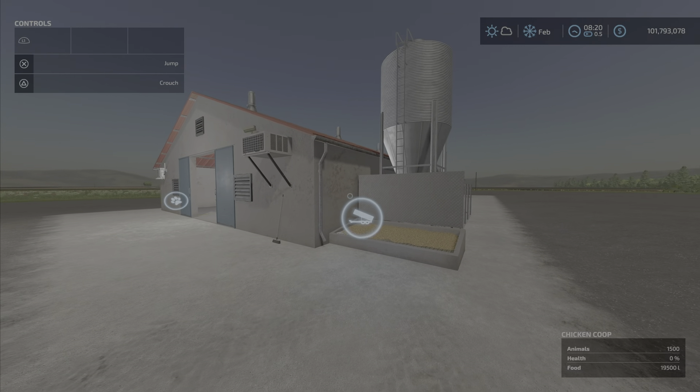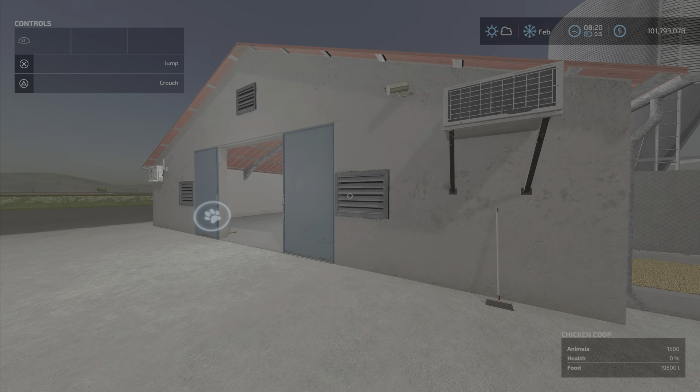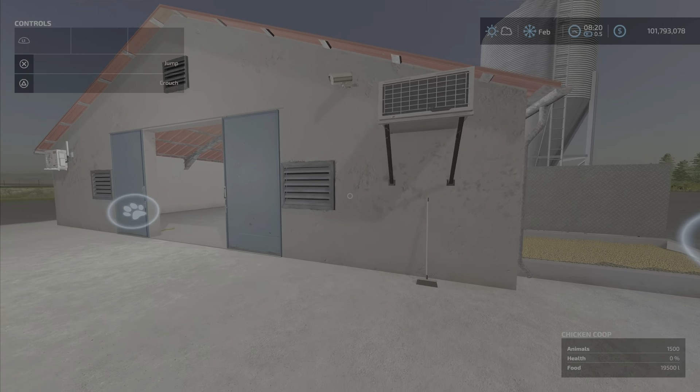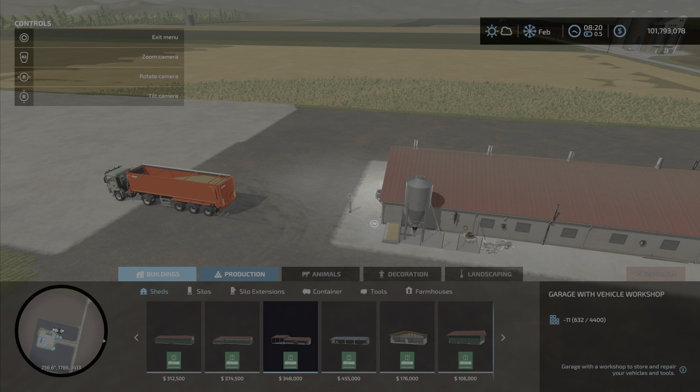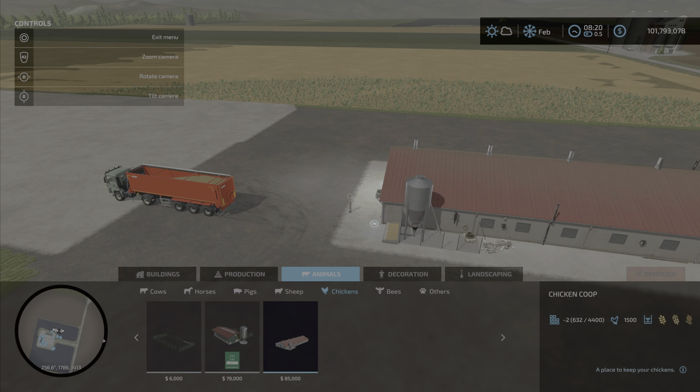However, we're going to try this one out. This one will hold 1,500 chickens, and the food capacity is 19,500 liters. We will find this under animals, chickens. The Chicken Coop is 32 slots, so be aware of that — 1,500 chickens.